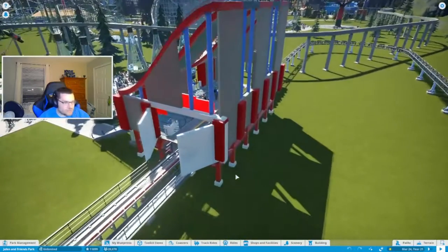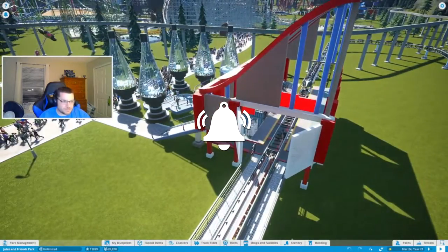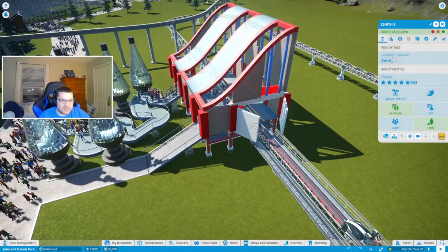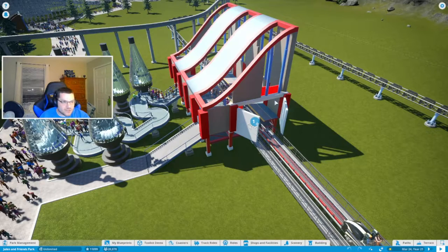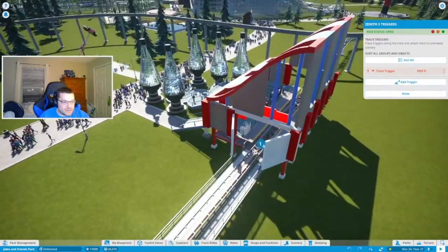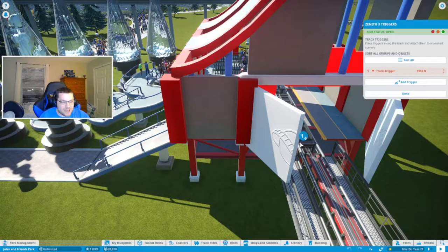Now in terms of how this Planet Coaster door is supposed to work, I may have to make a couple of changes for this to even work properly. Let me go into the Zenith ride and go into triggers. This is actually the first time I've had to use triggers in an actual ride. All you have to do is set the point down where the coaster actually passes the point.